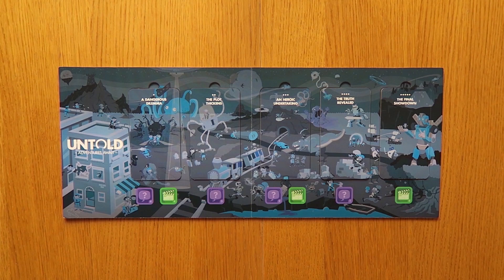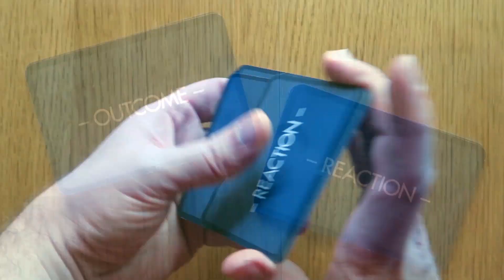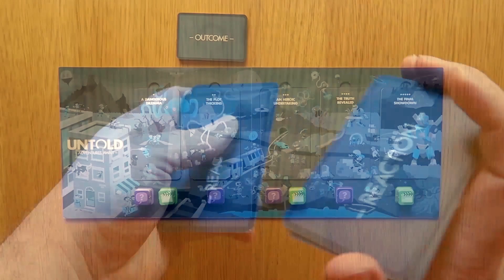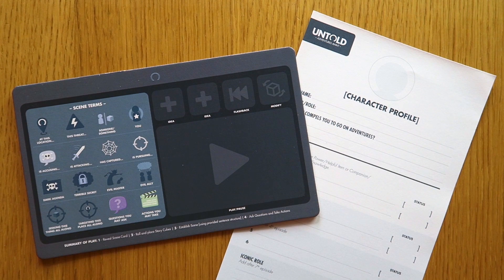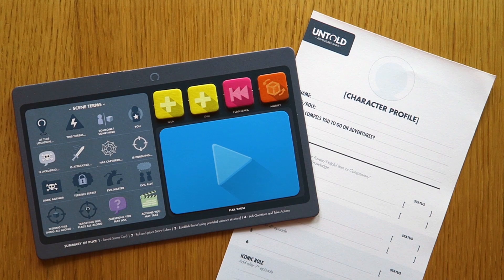Under each scene card you'll also see some spaces for tokens — stack the marked number of tokens up now. You'll also need to separate and shuffle the reaction cards and outcome cards, and put them face down near the board. Give each player a character profile and player board, as well as the tokens they need for each episode: two ideas, one flashback, and one modify.